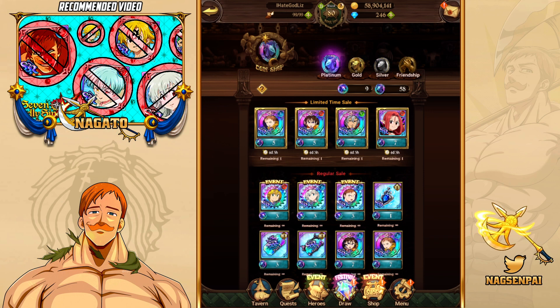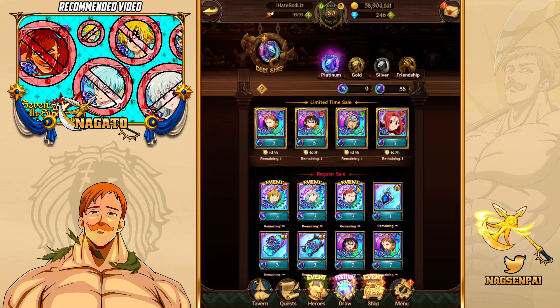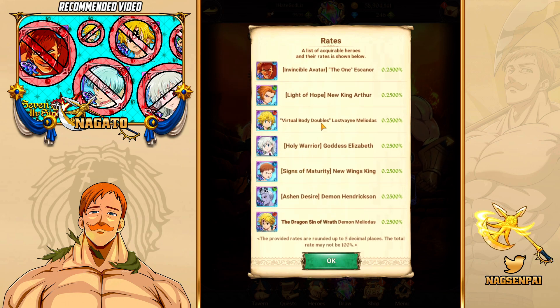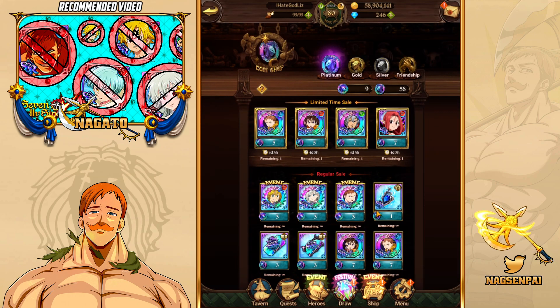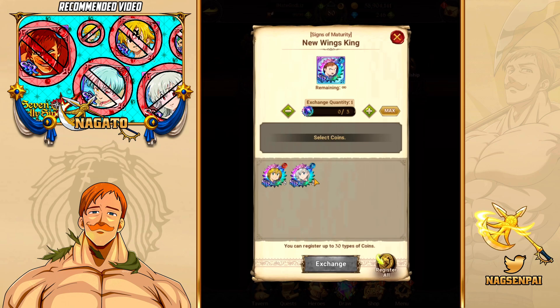You might ask — and I still get people asking to this day — how do you get these coins? You can see there are units here that aren't standard coin shop units; these are summonable festival units. Every single time a festival banner rolls around — currently we have Ascanor — the featured festival units from previous banners will be in the coin shop for three festival coins. You get festival coins by summoning festival units. A regular SSR gives you an SSR coin, but a festival unit gives you a festival coin, which is effectively the same as a dupe.